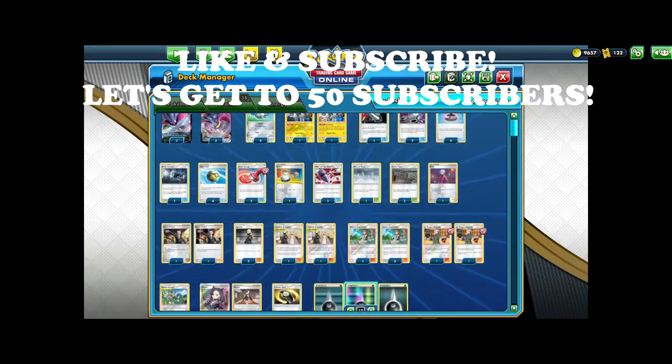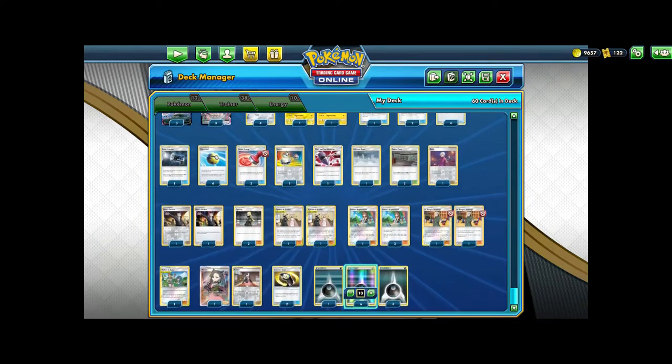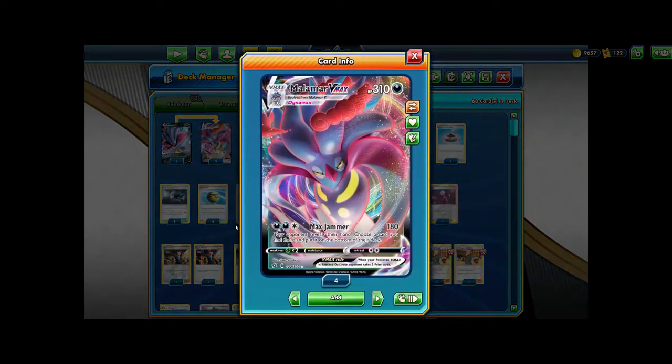So remember to like and subscribe, and let's get into today's deck. Today's deck is one of my favorites. The concept is Malamar VMAX with the attack Max Jammer for 180 damage, which is pretty good. Your opponent reveals their hand, you choose a card you find there, and put it on the bottom of their deck. Pretty good attack.